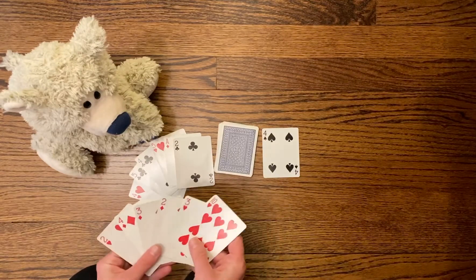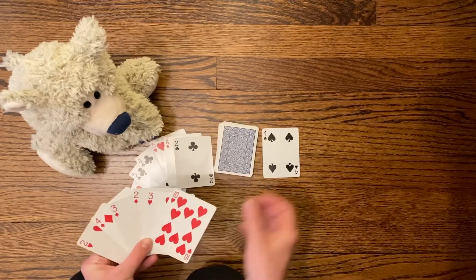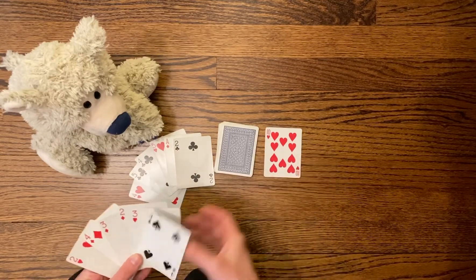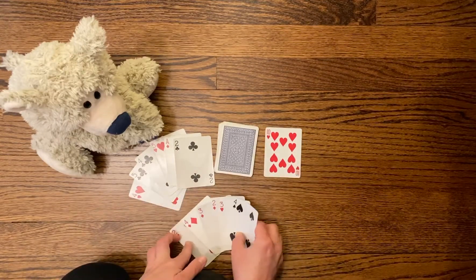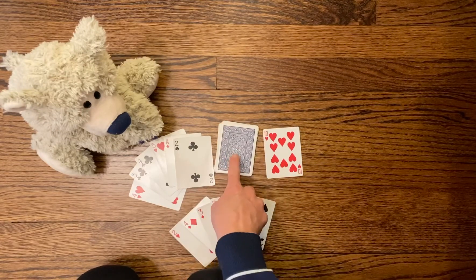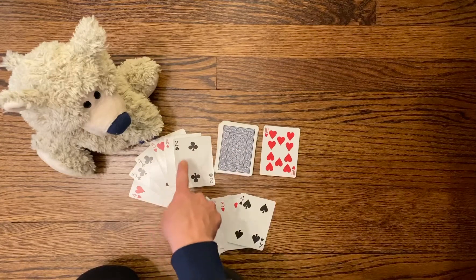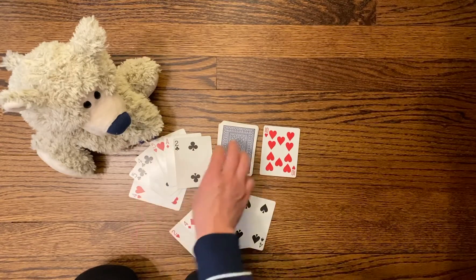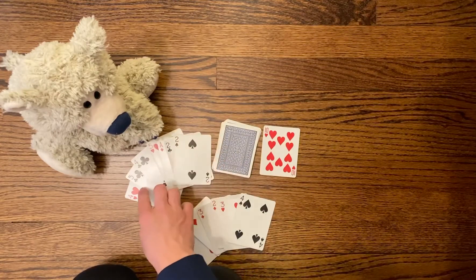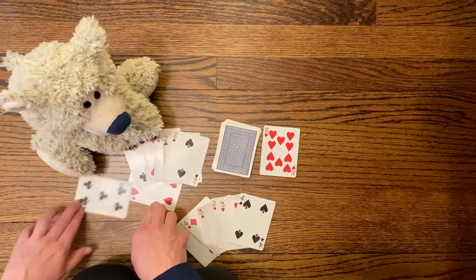I have a ten and I want to get rid of it, so I'm going to take this four and discard my ten. Now it's teddy bear's turn — he can decide to either take the ten or draw from the deck. I'm going to have him draw from the pile. He got a two, and since his highest number is five, it probably makes sense for him to discard the five.